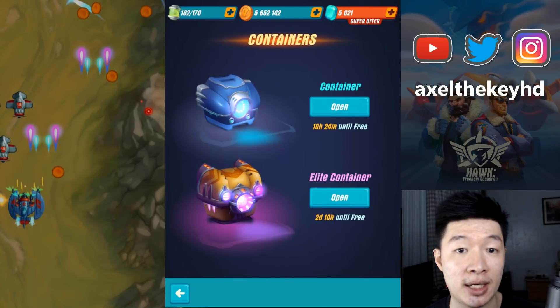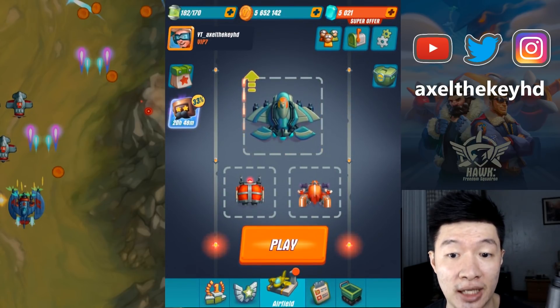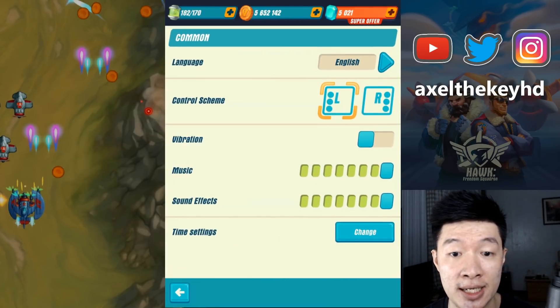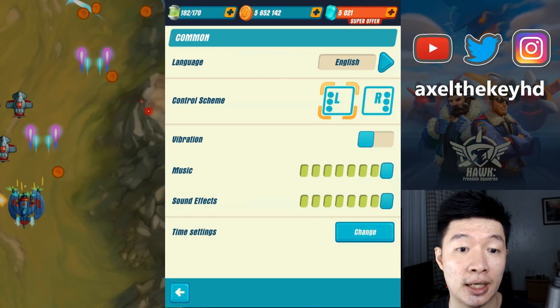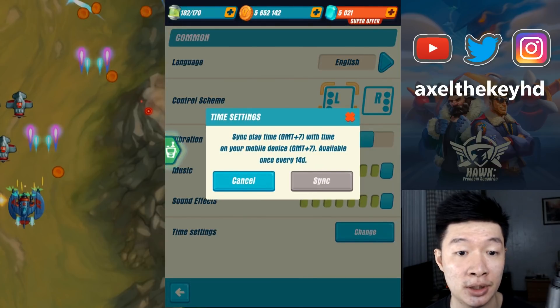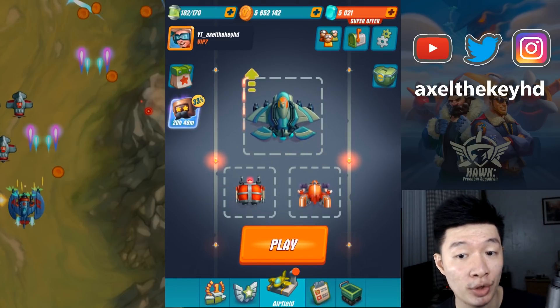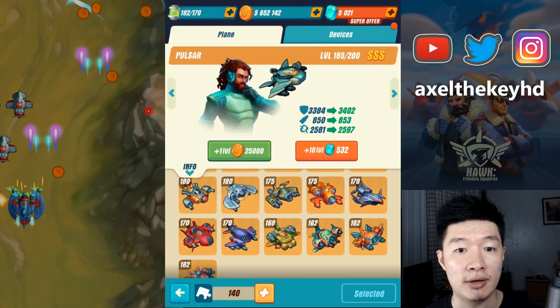Let's do some other things. Out of these containers there are nothing new. How about the menu? There is one that got noticed from the previous leak - we got music and sound effect settings, that's a new one. How about the time settings? There is nothing new - it was from the previous 1.11 update.